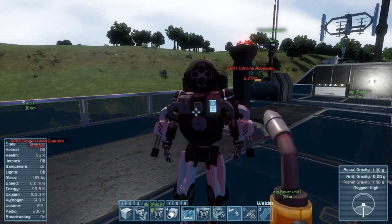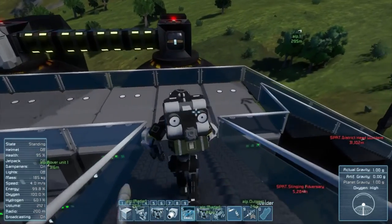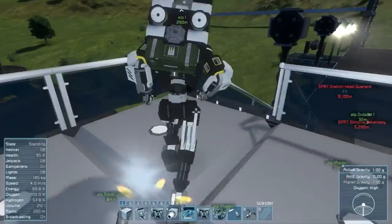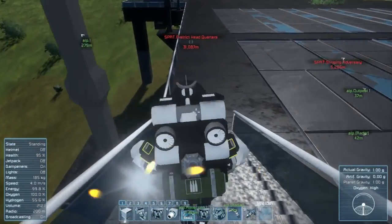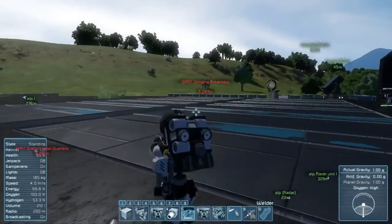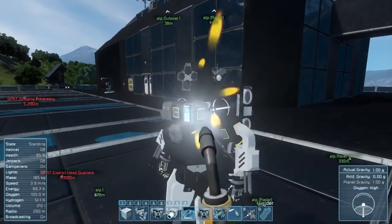Oh, it actually has gameplay impact? Yeah, come downstairs and look. Let's do a quick run test. I can weld you. Why can I weld you? Is this healing you, Shiva? I don't know. You need to take some damage — I need to shoot you with a gun or something and then weld you and see if it heals you.